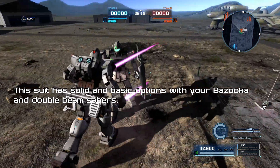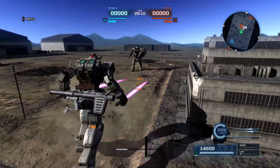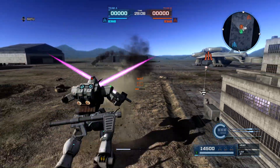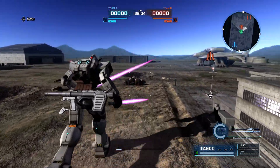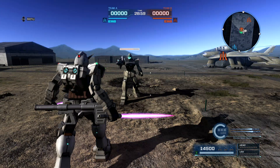Your Double Beam Sabers, as expected, give you a forward swipe, a left swipe, and a right swipe. The neat thing about the down swipe, however, is that it is a lunging X slash, which is really, really fun — leaving your opponent open for combos and other opportunities.